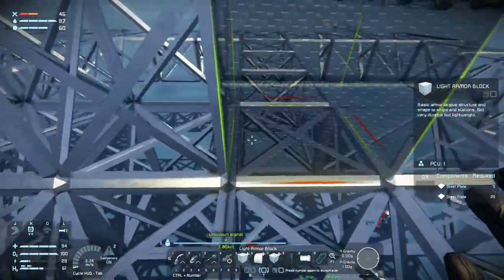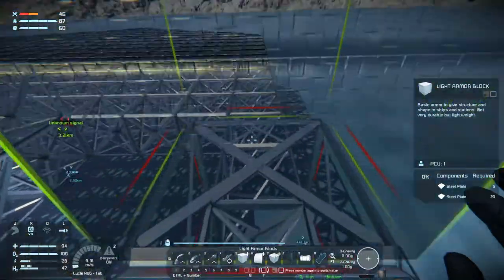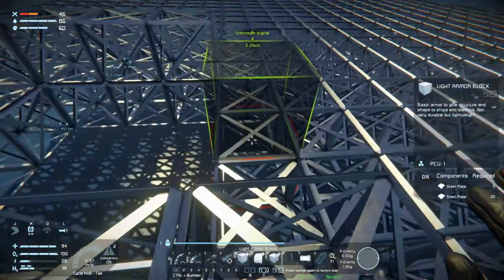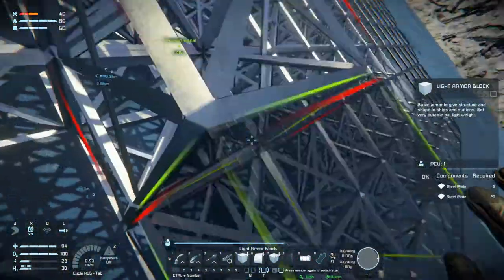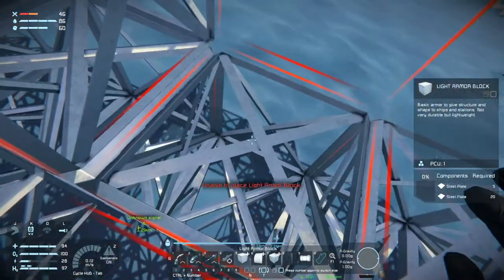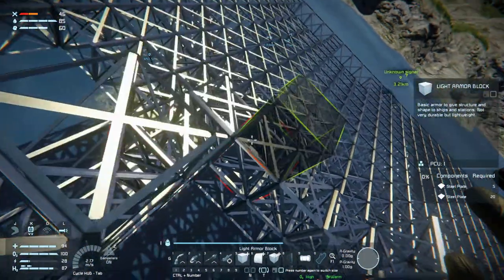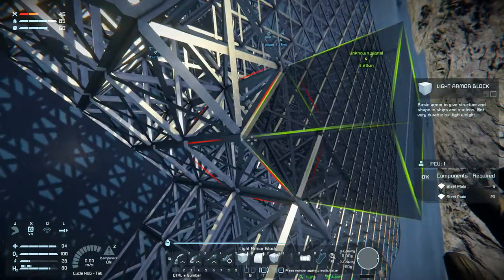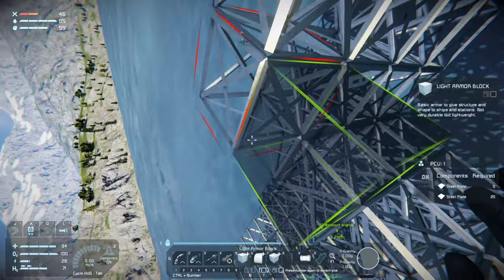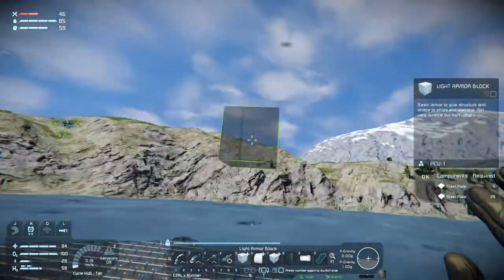We need some walls around here so that we can stick the thrusters in. Let's go ahead and put in the walls here. We want this vehicle to be airtight because it's going into space and we want to be able to breathe - it's very uncomfortable if you can't breathe. So we're going to make it airtight. It's a little bit uncomfortable when you're upside down, but it's the easiest way of doing it.